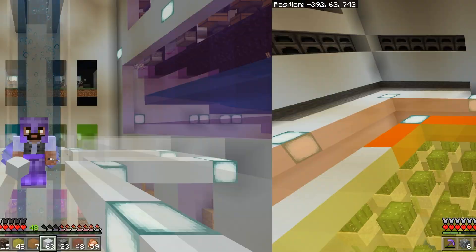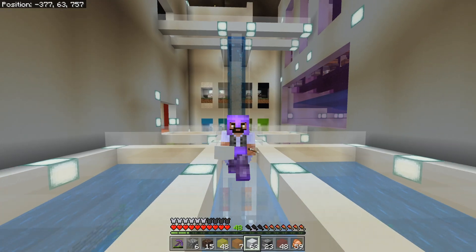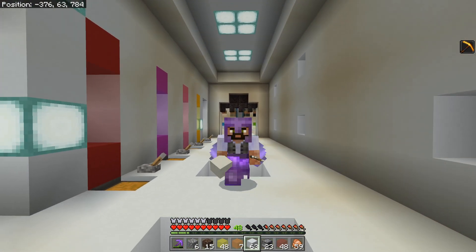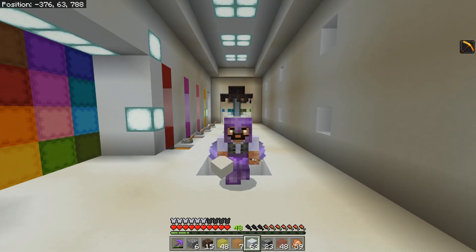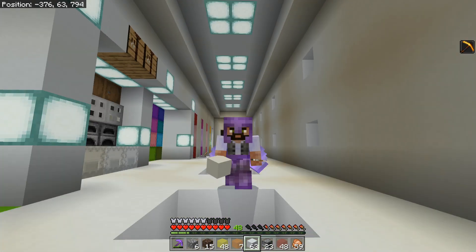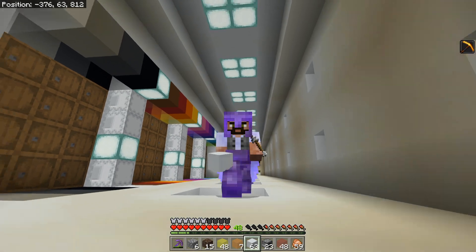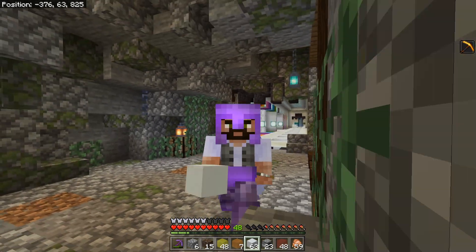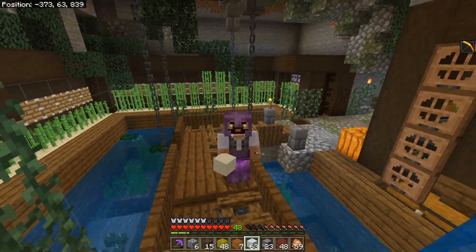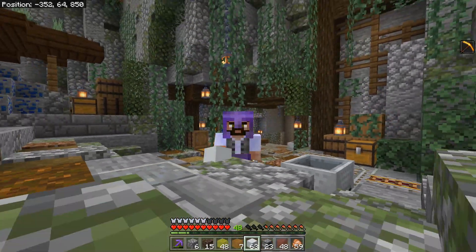I was just on my way to go get some iron and I've had a conversation with Jesse B. Getting into the pickle market early is finally paying off — we've just had another bulk order for pickles. This time eight shulkers and we're getting one diamond block per shulker. That's eight diamond blocks. We're going to be so rich just from pickles. Playing the long game is definitely paying off.